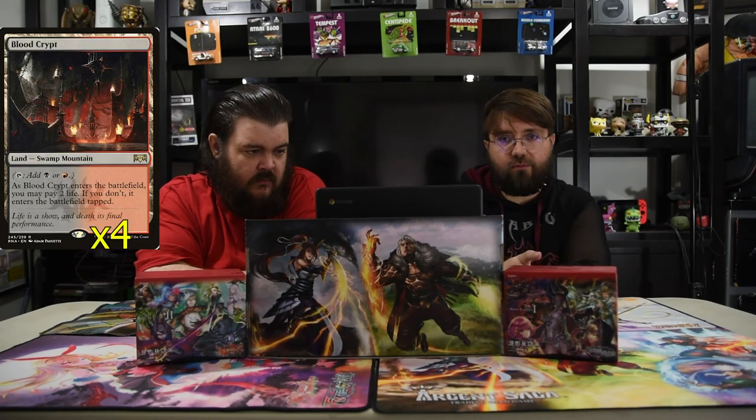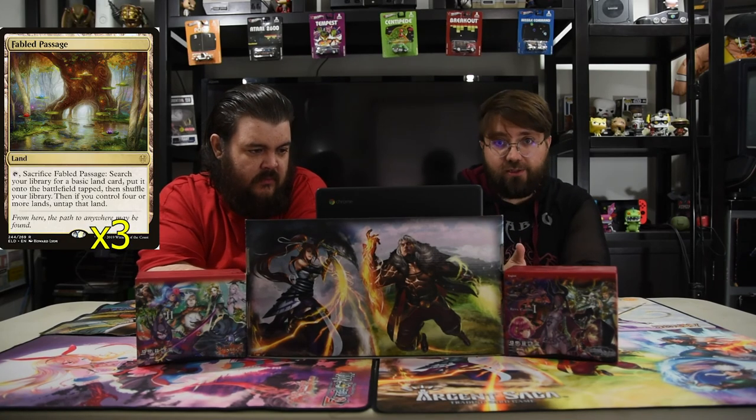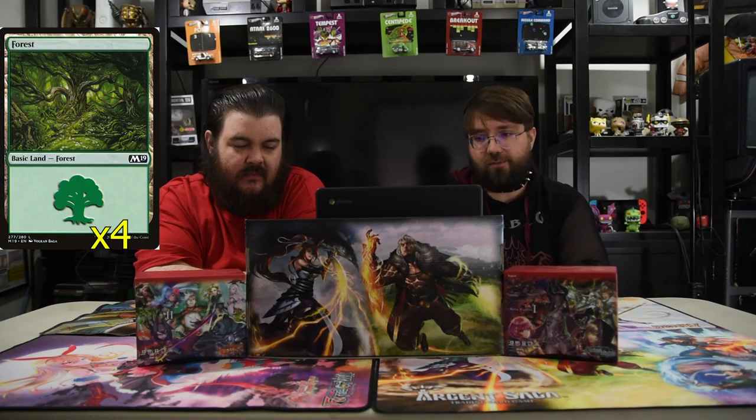And of course, that is the deck — small, compact. We have just the lands, which we have all the shock lands: Blood Crypt, Overgrown Tomb, and Stomping Ground. Then we have Fabled Passage to match the other things. And of course, as a rule on Geektopia Island, we have no temples. So we have the basics: Swamp, Mountain, and Forest. But that is the deck.